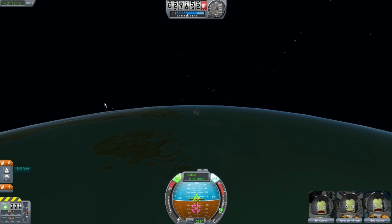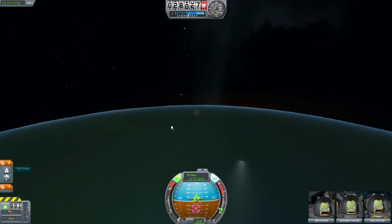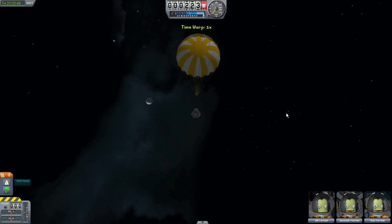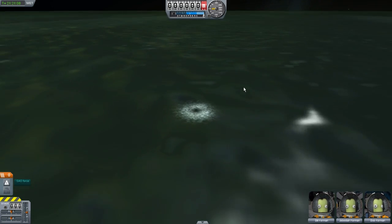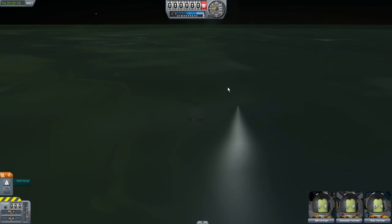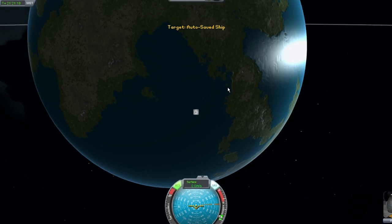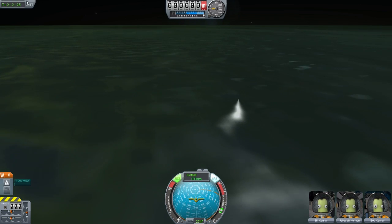Bill, Bob, Jeb — settle down. Call yourself astronauts. All right, I'm back. And if there was ever a poetic final image of this mission, it would be this — coming down under the power of our parachute with the moon on the horizon. Splashdown! We're safe. We landed a little bit further than I wanted to, but in the proper ocean, so that's good. Let's see what the mission time was.